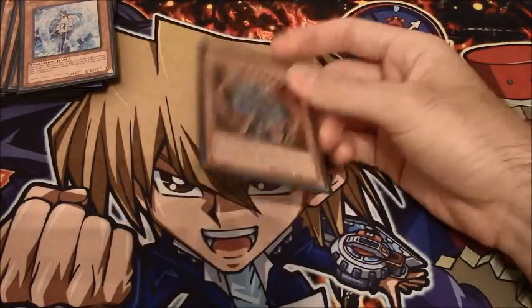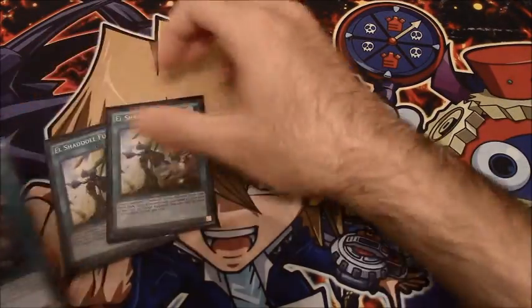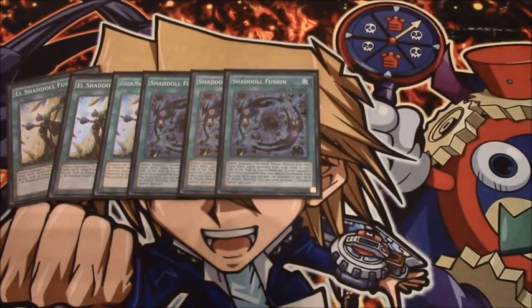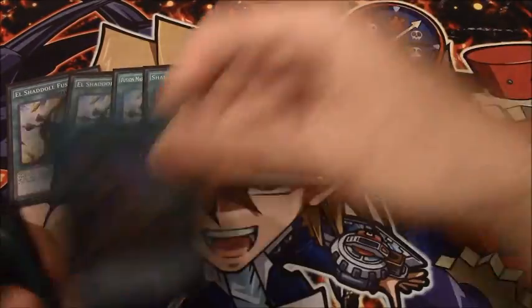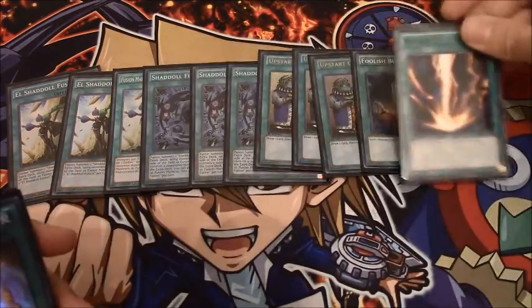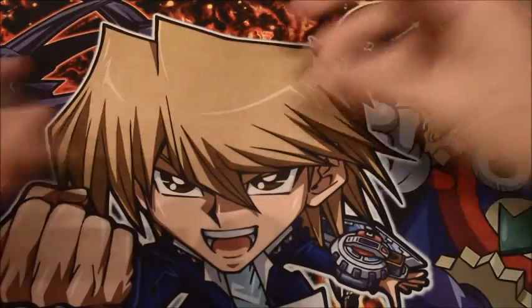One copy of Black Luster Soldier — no real need to explain him. For the spells: three El Shadoll Fusion and three Shadoll Fusion — I feel six fusions are required now. Your Shadoll Fusion will be live very often, and El Shadoll is the literal nuts with this deck; how it hasn't been limited yet I don't know. Three Upstart because I'm playing a combo deck. Foolish Burial because it does a whole bunch here. One Raigeki to clear the board, one Soul Charge because it's a win button. And for my one trap, I'm playing Shadoll Core just so I can get back Shadoll Fusions from the graveyard with Construct.